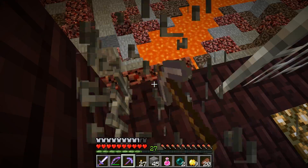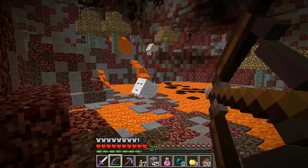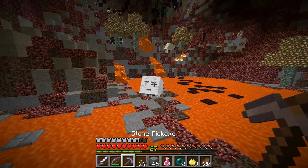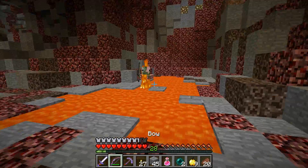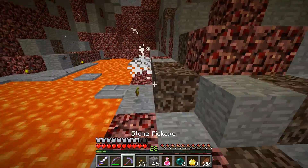There's some nether wart — something to note — and soul sand, so I can actually farm it. Come on, chest spawner. There you go — that's awkward. Here I go anyway. Shouldn't get hit by anything except you. You are very fast, and I bet you have knockback just because you have an enchanted sword.